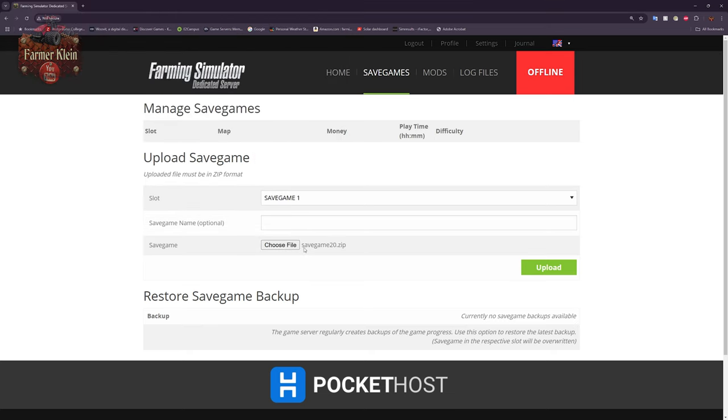The restore function is useful when something has gone wrong on the server — maybe somebody deleted something by accident, put a building down and messed things up, or cut down a tree that completely broke the server. You can come here to restore save game, find a backup from before the incident, restore it, start the server back up, and see if it's good. Once it's all back up and running, you just make sure people don't repeat whatever caused the problem.